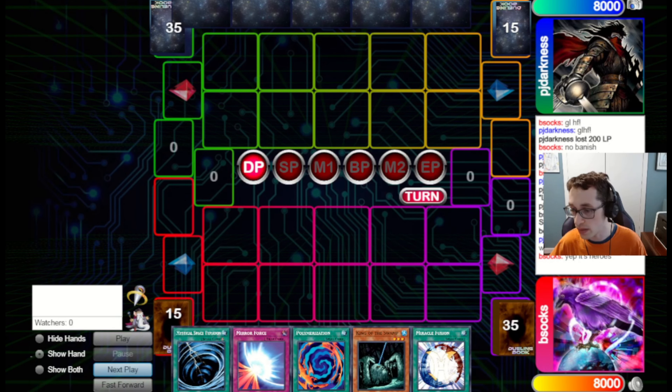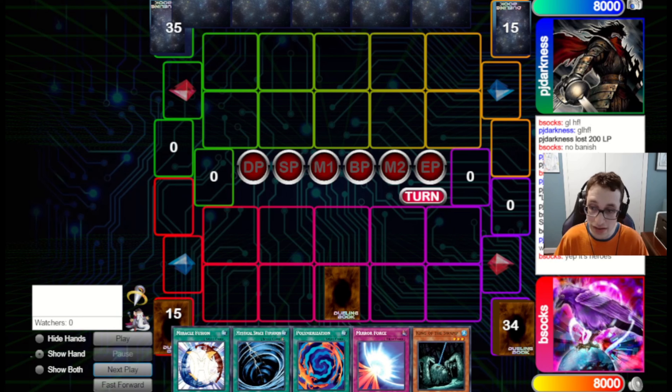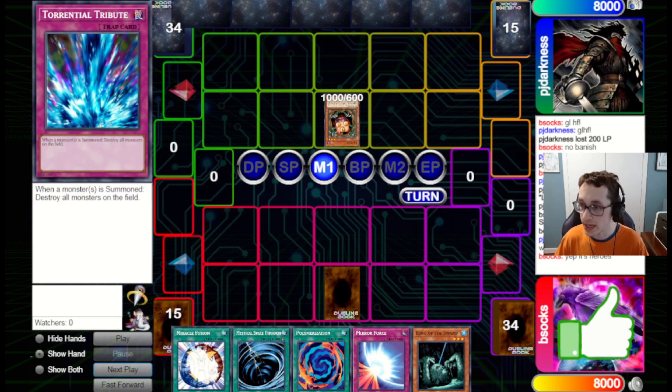They'll be going second now since we lost that first game, so we get to go first in Game 2. We sided out the Heavy Storm, Premature Burial, Call of the Haunted, and two Upstart Goblins. The Upstart Goblins because giving life points to a deck we know is on Stein is not ideal. The Premature and Call because they don't synergize with our Fusion Monsters, and if they've got Chaos stuff they could be banishing our monsters. I sided out the Heavy because they weren't on much back row and the back row we did see was chainable in the form of Scapegoat. I sided in two Nox and three Sakuretsu Armor.